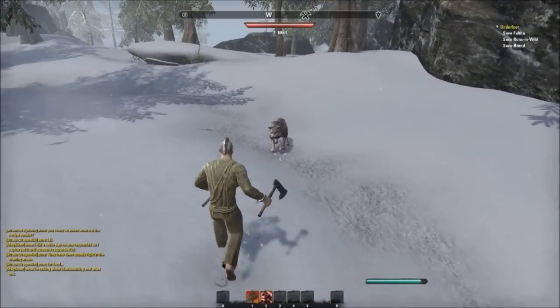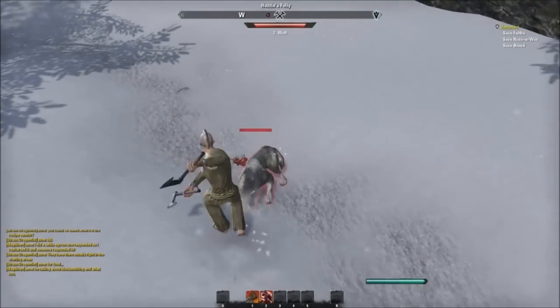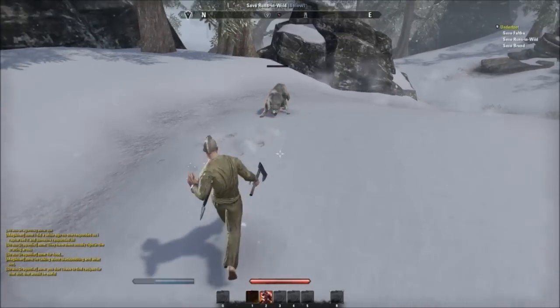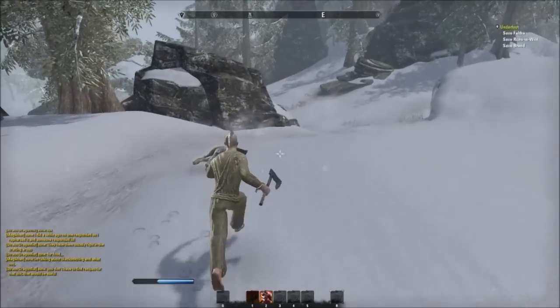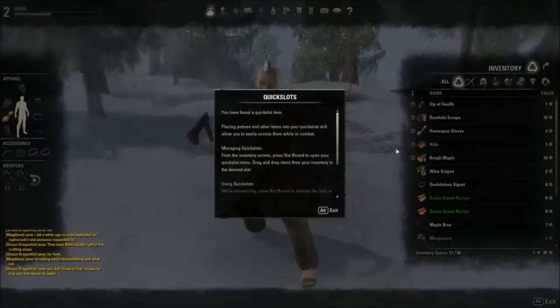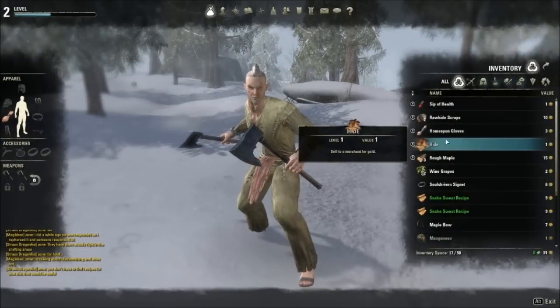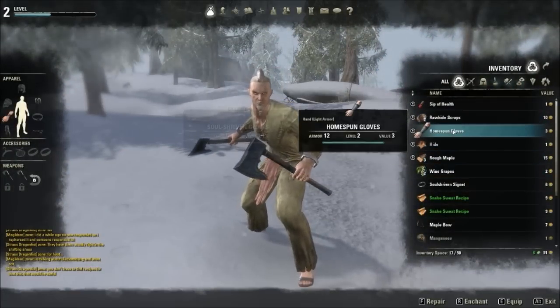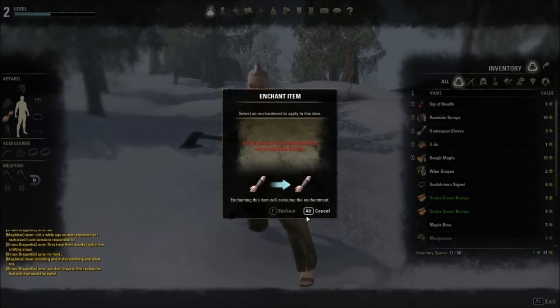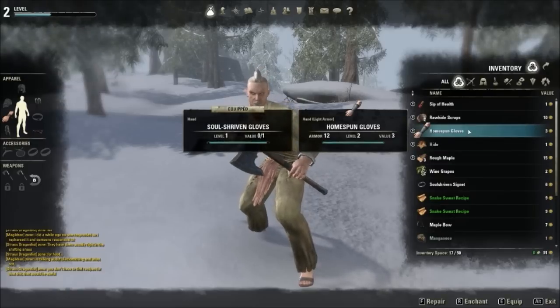Oh hey, what's up buddy? You're not very feisty, are you? Damn, I got a lot of stuff out of that. Homespun gloves. Armory — yeah, wear those. Enchant item — oh no, I didn't mean to do enchantment. Equip.